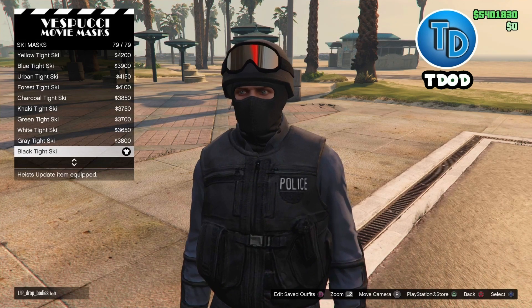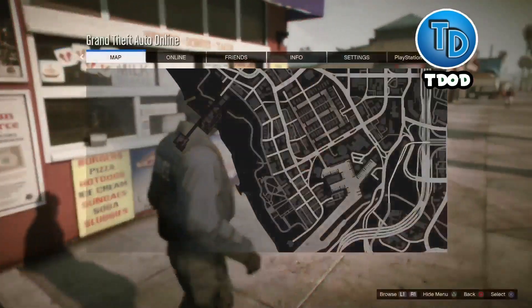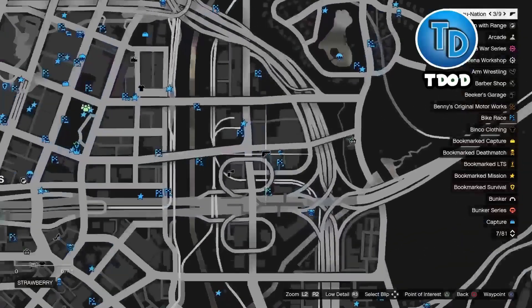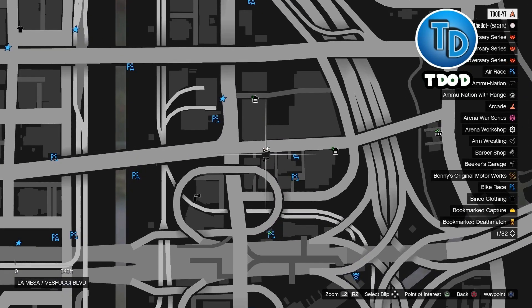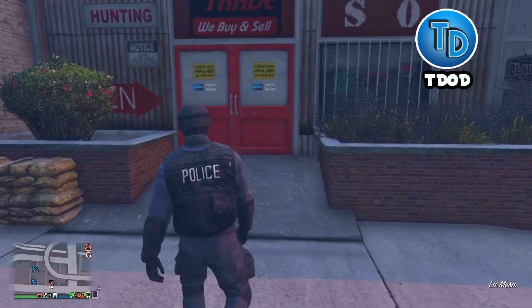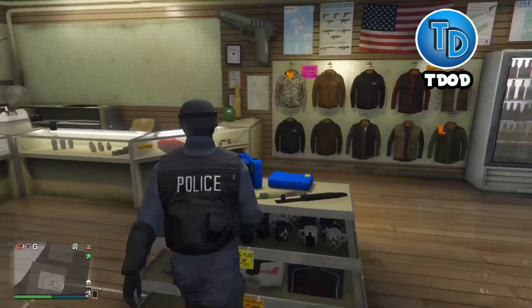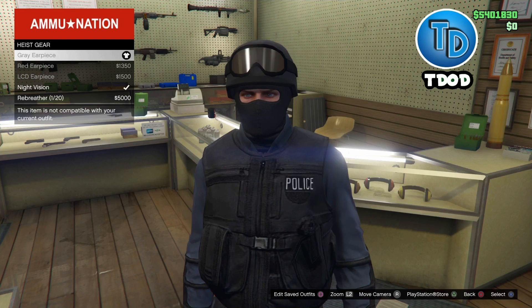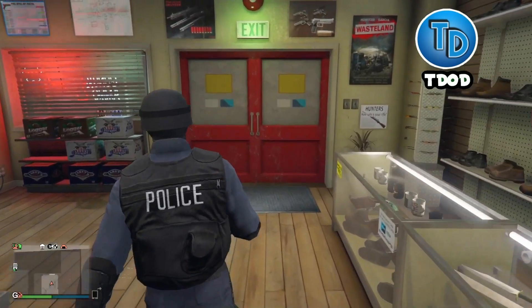Now whenever you've done that, go ahead and make your way to the nearest gun store. I'm now at the gun store — go inside and make your way right here, hit right on the d-pad and go ahead and buy the gray earpiece.